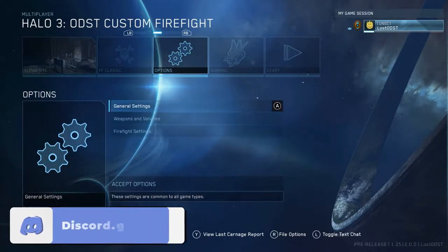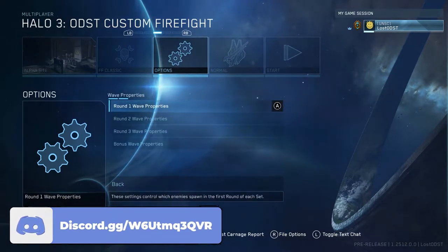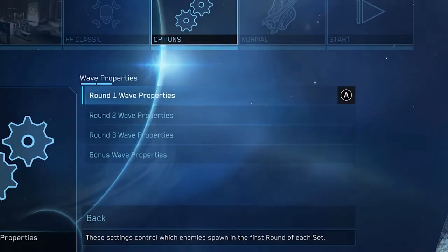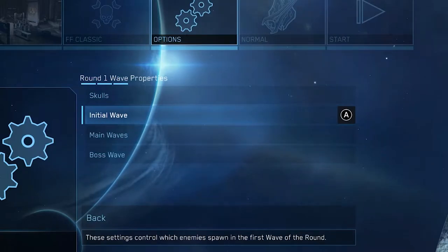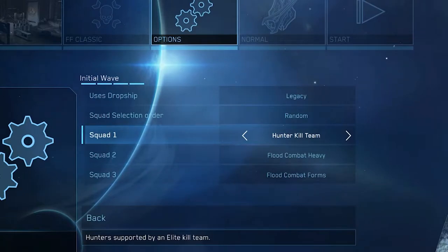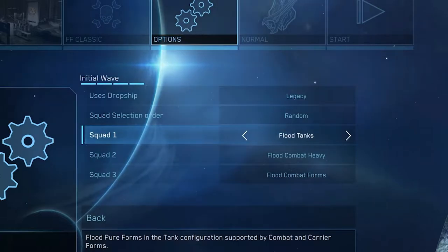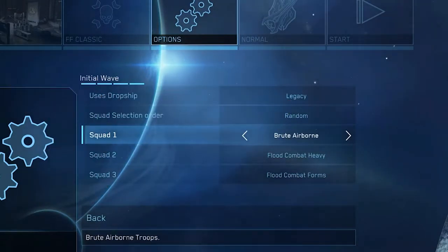I want to show you the settings. If we go to firefight settings and then wave properties, you can see it's just like Reach where you can modify what spawns in, what kind of enemies you want. And we actually get new enemy types — the Flood, enemy Elites, Sentinels, and Heretics.